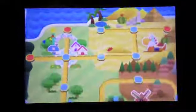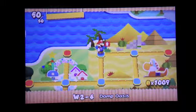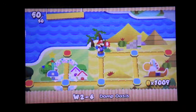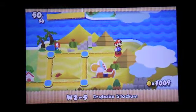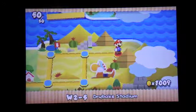So we did a lot in this episode today, guys. We got our health increase, got all three tablet pieces, and we restored the oasis. So I'm going to end off the video here. Next time we're going to be taking on Drybake Stadium, taking on the boss, and getting ourselves our second Royal Sticker. Until then, I'll see you guys next time. Bye!